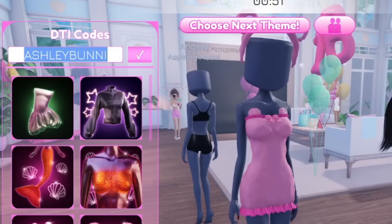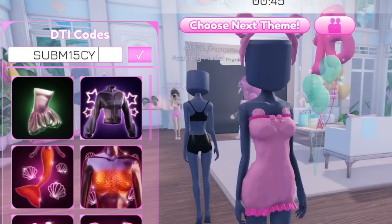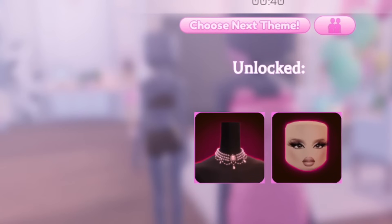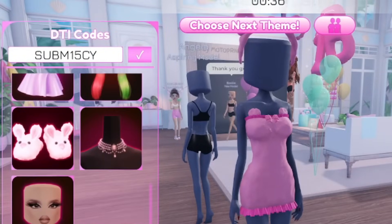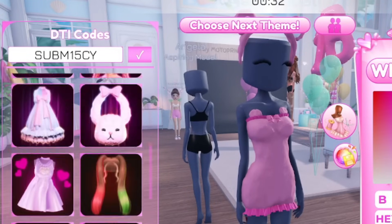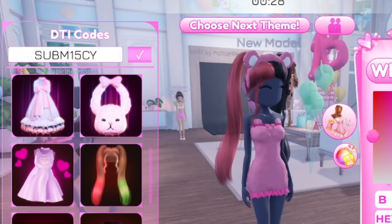Next code is going to be 'subm15cy'. Let's see what you get out of this one — this should give you a necklace and some face makeup. Redeeming it now — it's like eyelashes, you get eyelashes out of it.